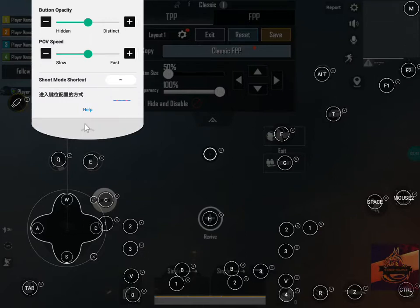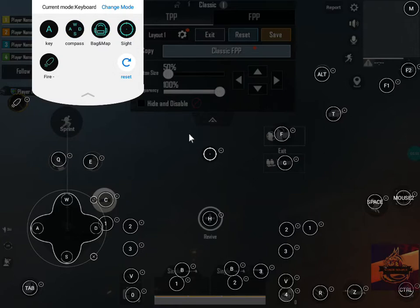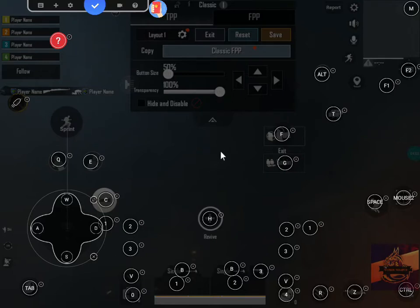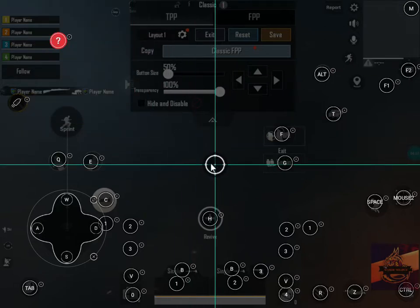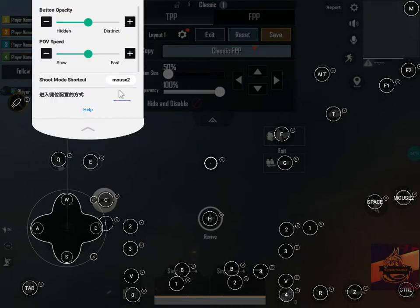If the shoot mode shortcut is not available, you need to go to the plus button again and add the site — I have already placed it here. That is what gives you the shoot mode icon. Go to Settings and you can see there is no shoot mode icon; go to plus, place the site, go to Settings again, and now you can see the shoot mode icon and the shoot mode shortcut.